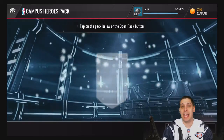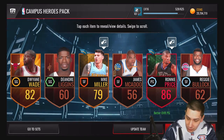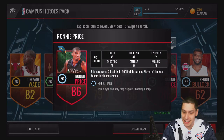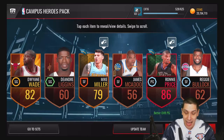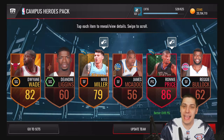We're getting Brandon Rush every pack. I think this is going to be the last one guys. And we do finally hit — there we go. We get a Ronnie Price. So that's nice. We get an 86. Granted, that's not the best card in the game or anything, but these definitely have a little bit of value to them. So it's nice to hit on at least one of the packs. We do get an Elite Campus Hero — we clutched it in the end there guys.